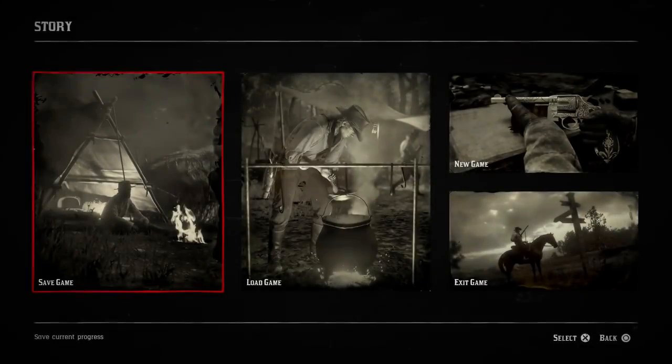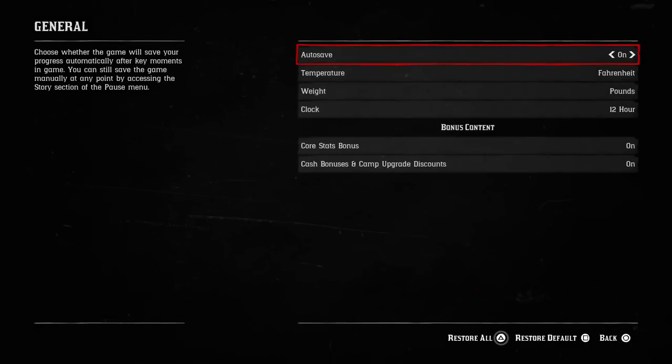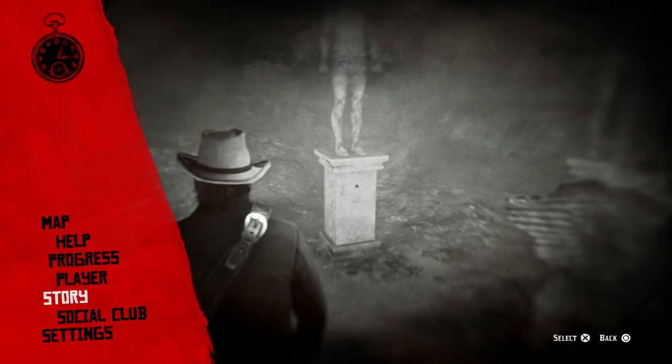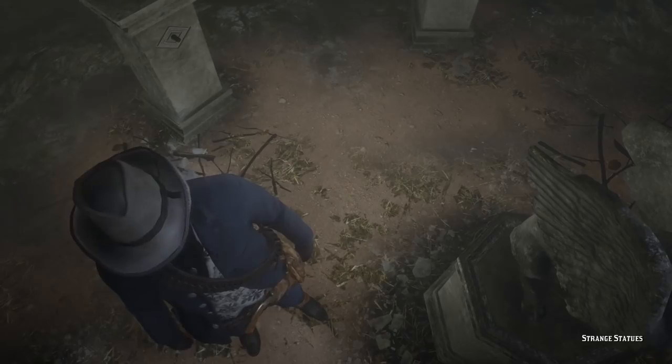So everybody can see that is the exact location where these statues are. Once you walk in here you'll see all the statues. Some people are saying the glitch works if you disable autosave — so if you pause the game, go to settings, go to general, you'll have the autosave feature there. Some people say it works with it off, but I was able to do it with it on. I want to give you guys as much of a chance as possible by telling you everything you need to know.